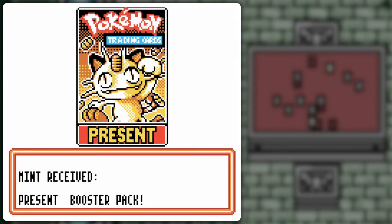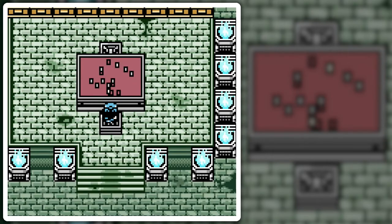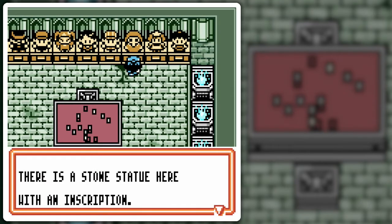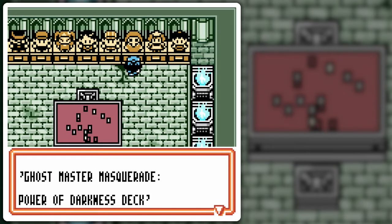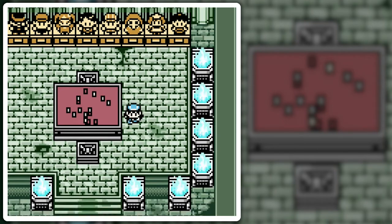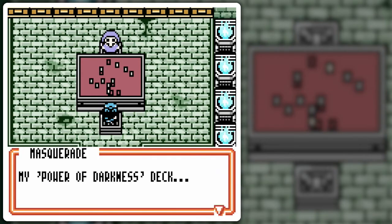I could have won like eight turns ago. Another Scyther — not too bad. Full Heal can also be handy. Alright, darkness is gonna befall us — maybe the Power of Darkness deck. Sit at the dueling table — my Power of Darkness deck.